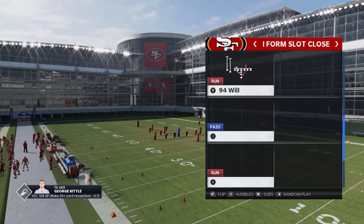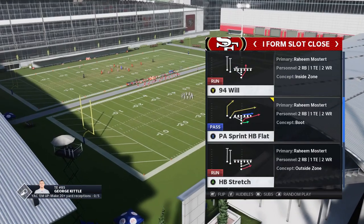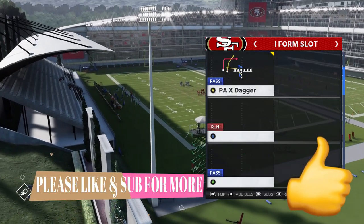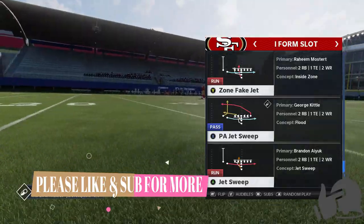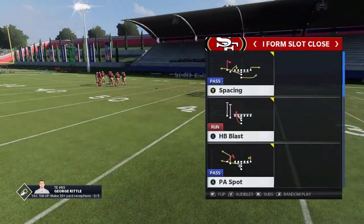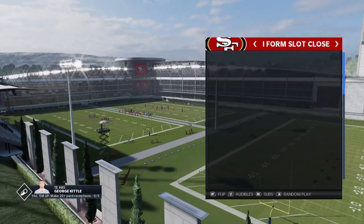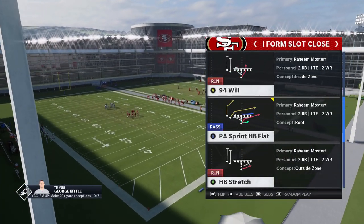I'm going to personally use the I-Form Slot Close today because there's a lot you can do with it. I might record the I-Form Slot and put it on my Patreon and Join Now community — if you want to see that, hit the like button and let me know in the comments. The I-Form Slot has better passing plays than the Slot Close. But the Slot Close does have one of the glitchier plays in the game — the PA Spot — and I'll show you that later. Today is mostly a run-focused video, and then at the end I'll show you a really good pass play.